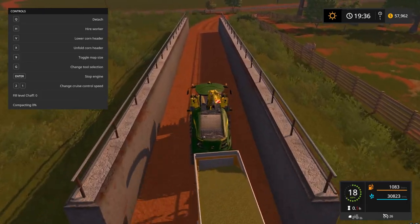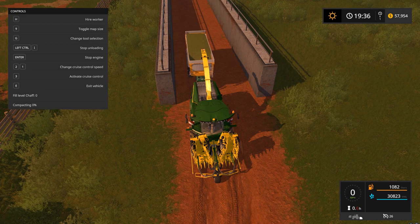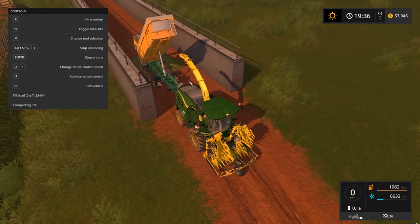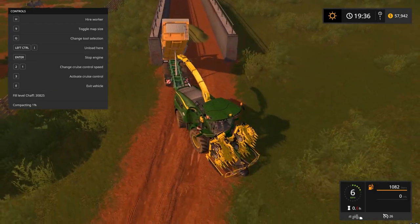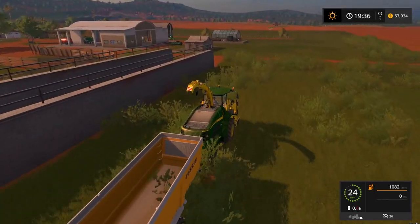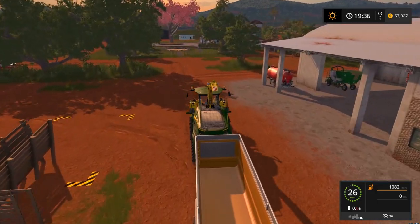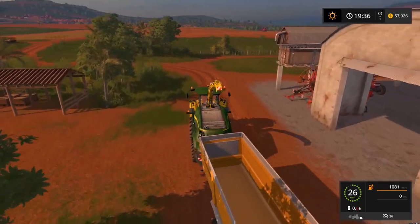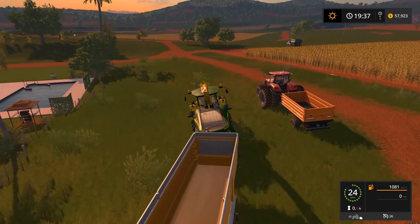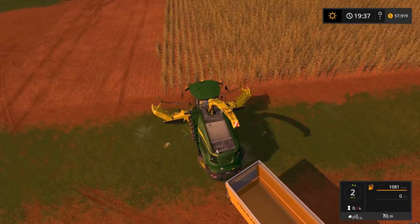Here's our bunker. I'm going to pull all the way to the end here to unload. Then what you do is compact it — you drive over it a few times with your truck or whatever, and once it's compacted at 100%, you can throw a tarp on it and you're set to start fermenting. By the end of the episode hopefully I'll have the entire field done. I'll fast-forward through a lot of it since it's just collecting chaff, putting it in the bunker, compacting it, and throwing a tarp over it. It might take one or two in-game days to ferment, but then you have a ton of silage and pretty much never have to do it again unless you're crazy with cows.